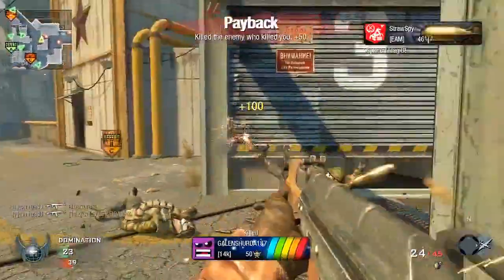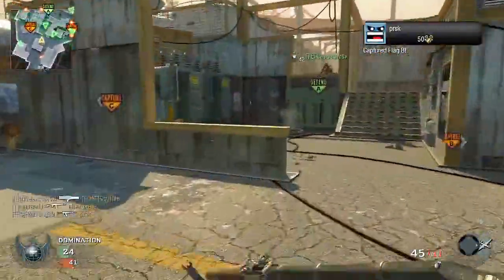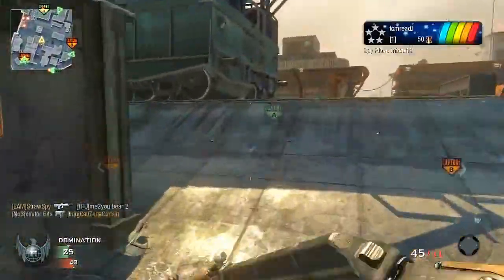So the assault rifles coming to Black Ops 2 are: the M8A1, the SCAR-H, the AN-94, the Sig 556, the Type 25, the SA-58, the SMR, the M27, and the M-TAR.